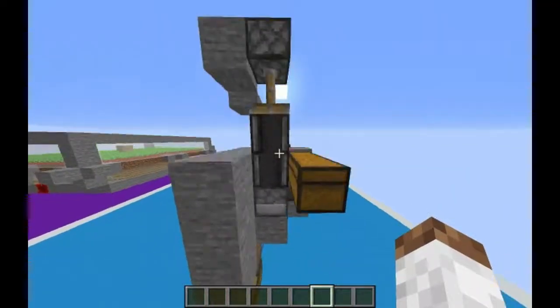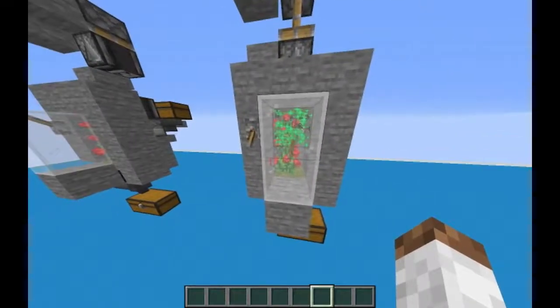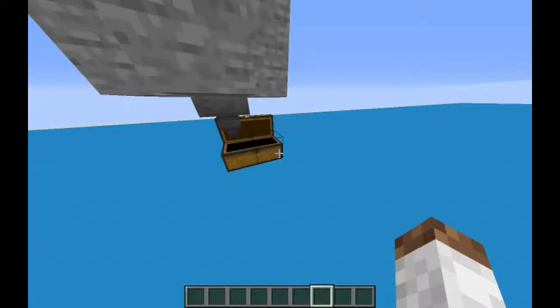Fill up this chest with bones and I'll show you how the farm works. Now that I've filled up this chest and these things with bones, when we flick this lever the sticky piston goes down, observers face into each other sending signals back and forth. You can see the farm works pretty fast.